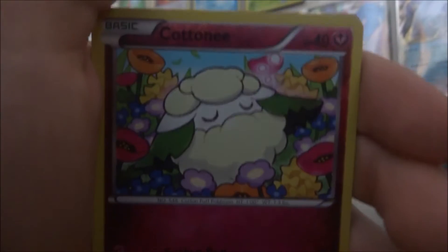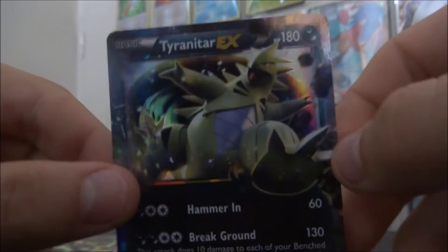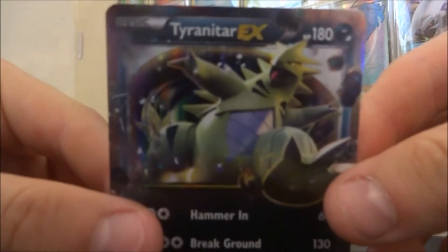Cottonee — very, very nice. And there we get a Tyranitar EX, very very nice pull. Beautiful — that's a really nice card. It's not a Lugia, but it's still great. So we got a Tyranitar EX.